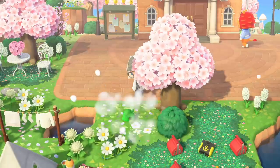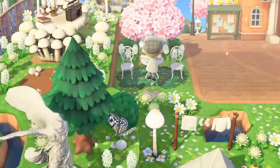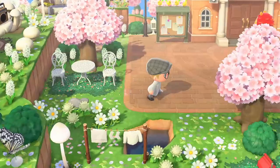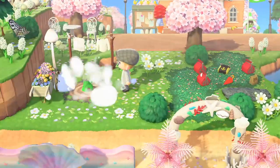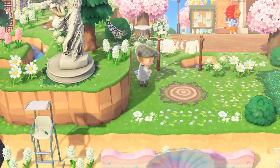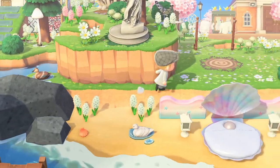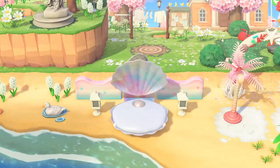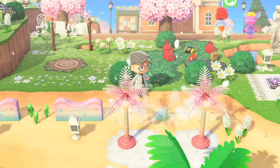Drop them off somewhere until you can go and recollect them. When your island is gone, so is everything else that you had access to. If you don't have a friend or family member who can help, consider reaching out to Facebook groups or Animal Crossing Discord servers. There are a lot of people who are willing to help you out. Just be mindful that there are some people who may try to rob you, so be careful. Not everybody has good intentions.